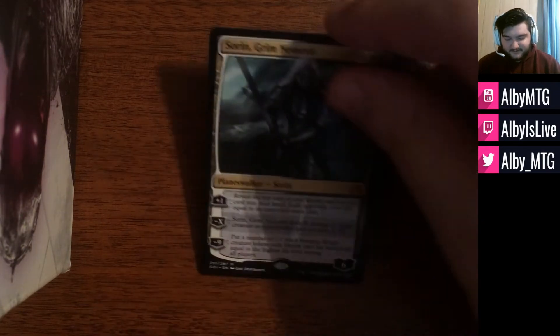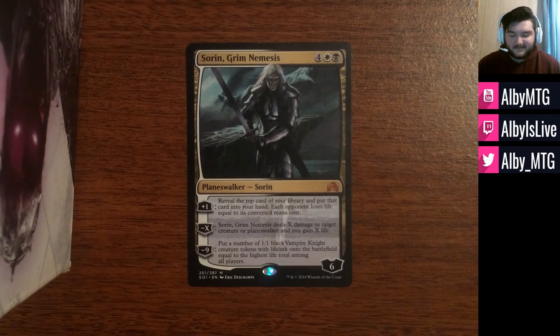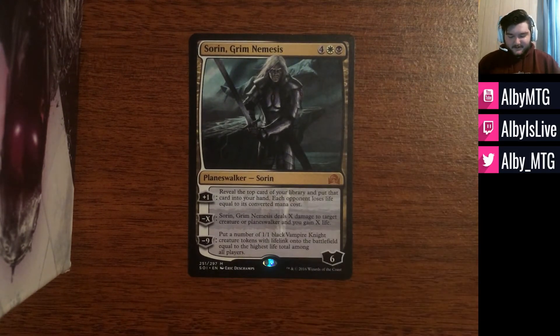The first package consists of three cards, starting with a Sorin Grim Nemesis from Shadows over Innistrad. I have a lot of good memories with Sorin, playing him in my first pretty good standard deck. I managed to win FNM for like two months straight with the Sorin Grim Nemesis and a black-white Legendary deck, and it was a lot of fun. There are old videos here on the channel including a deck tech that include this card. And now it's finally going to get a home in someone else's deck.